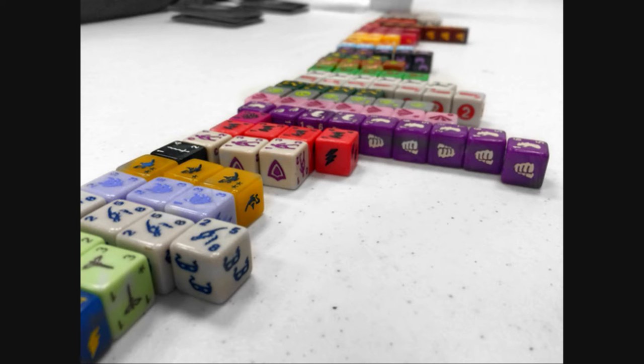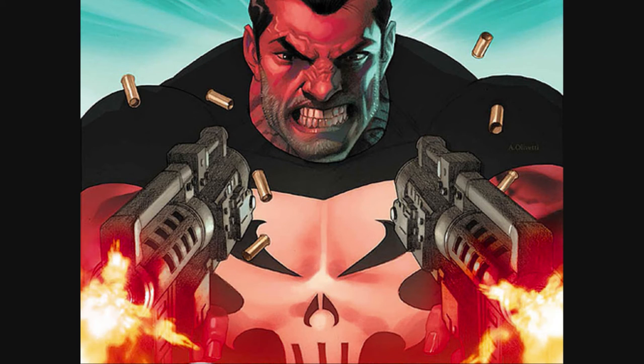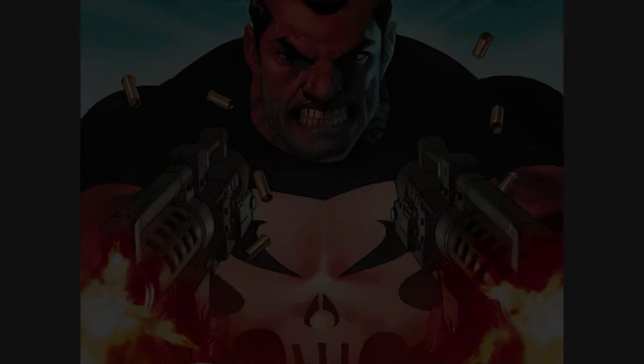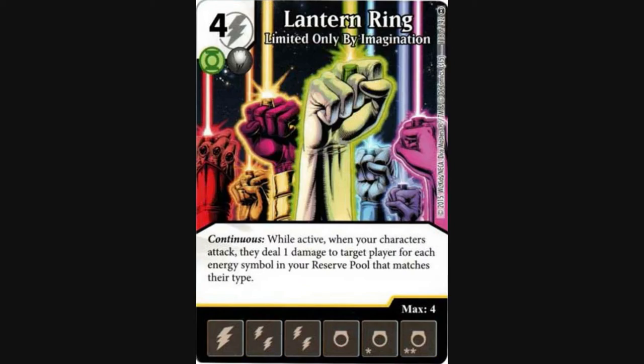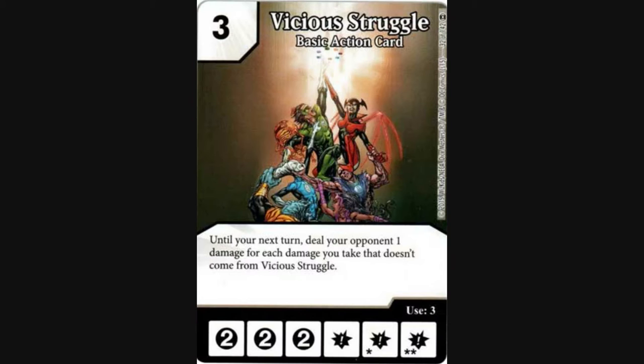For this video, we will imagine that we are building a team for an open constructed event. There are several different types of win conditions to suit your preferred style of play. Say you like to come at your opponent guns blazing — then you might prefer to go aggro, or aggressive, and play something like Guy Gardner, the rare lantern ring, the half elf bard, or vicious struggle.